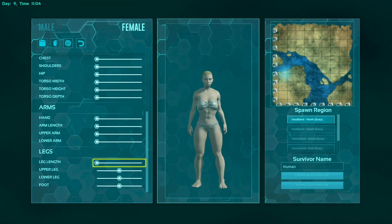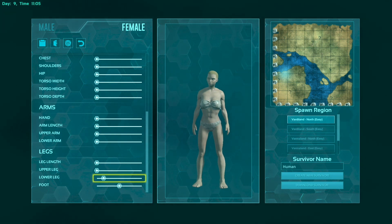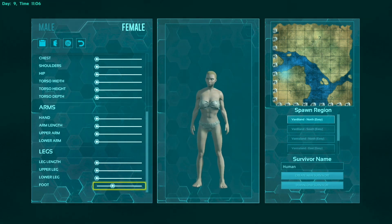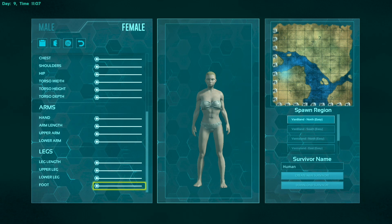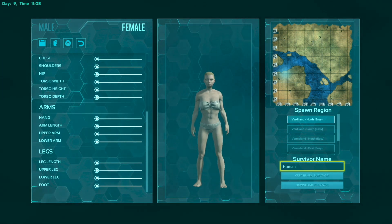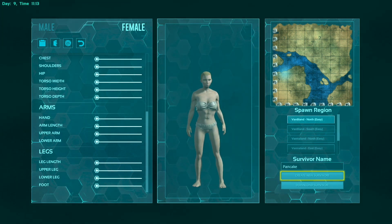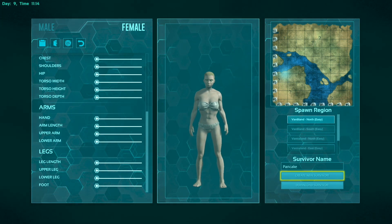You guys asked for it — level one, fresh start, fresh character, and of course on the new map. I'm gonna make our character as small as possible, pick out a name — whatever comes to my head first is Pancake. Alright boys, here we go, spawning in the new map. I haven't even checked it out. This is my first time.